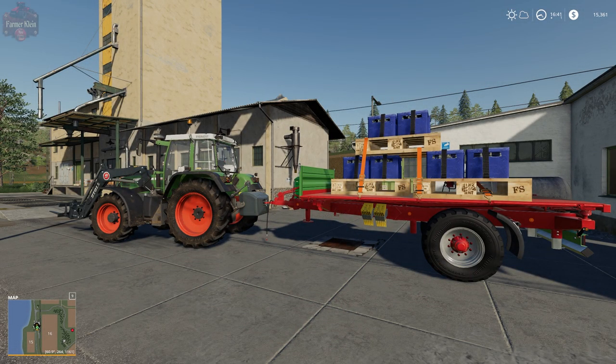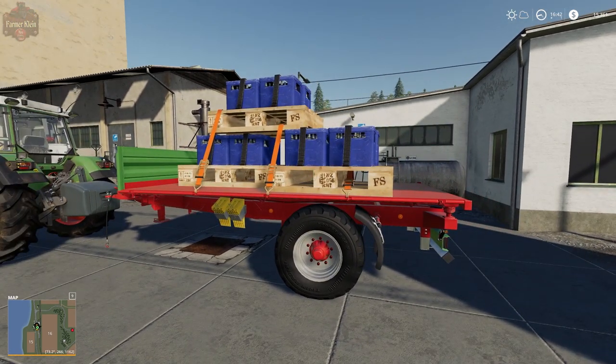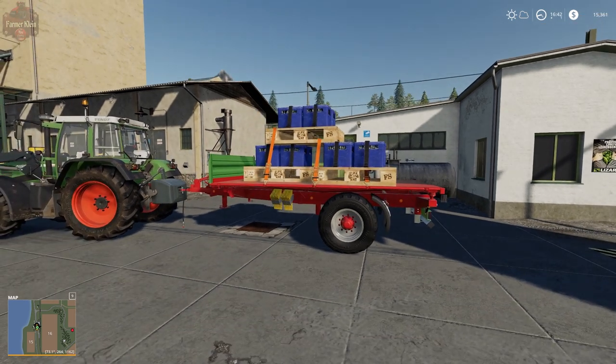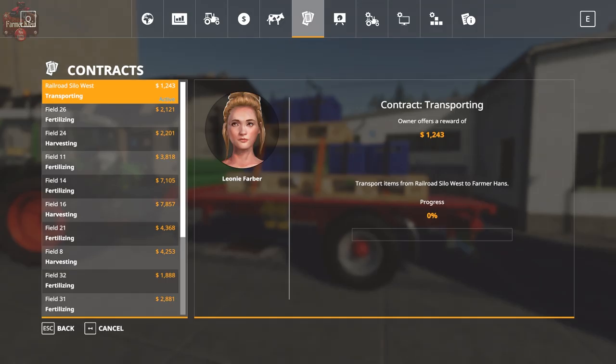Welcome back to our Back to Basics series on Farming Simulator 19. Today we're going to talk about contracts and how they are a really great resource to earn a few extra bucks while you're waiting for your virtual crops to grow. To get to our contracts, we go to our escape menu by hitting the escape button, then go to the center tab which looks like a stack of papers — that is the contracts tab.